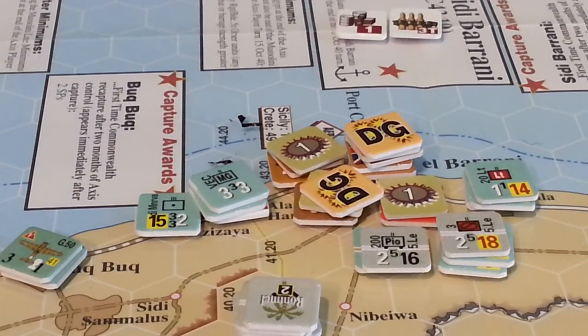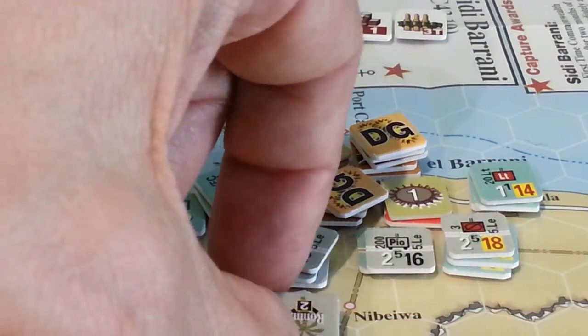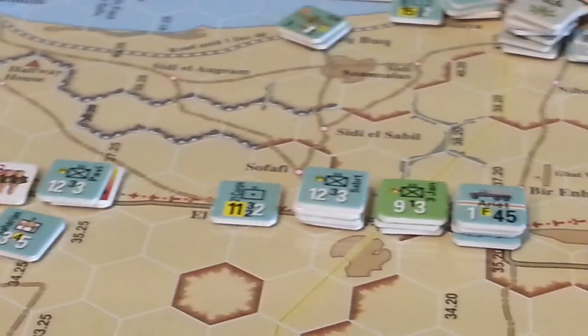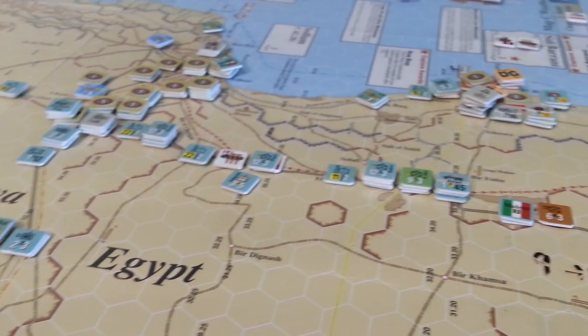I'm going to put all those guys back to being in move mode. Stick them here. Their DG marker came off at the end of the turn. There we go. And this is the road section - these guys are all powerhousing up the highway.